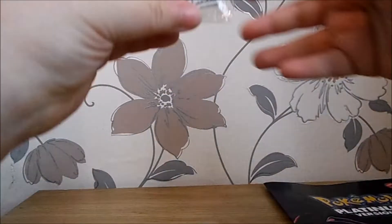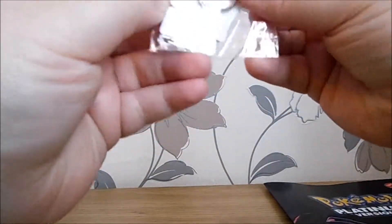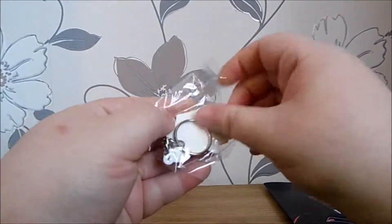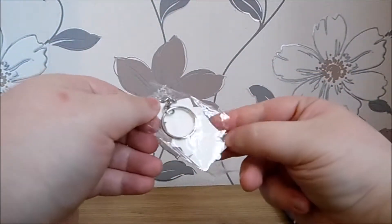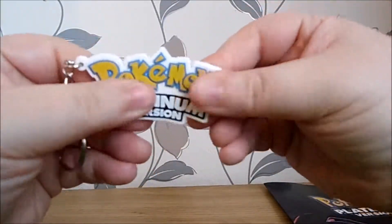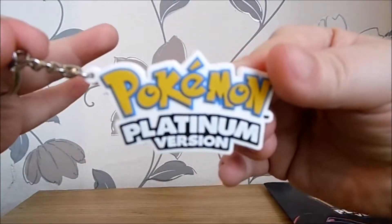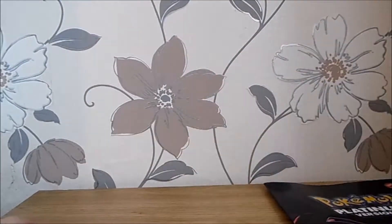We've got stuff falling everywhere. There's the keyring — a Pokemon Platinum keyring. It's one of these rubbery type of figures that you used to get free with Nintendo magazine. Very nice, very bendy and flexible. Nice Pokemon Platinum logo keyring.